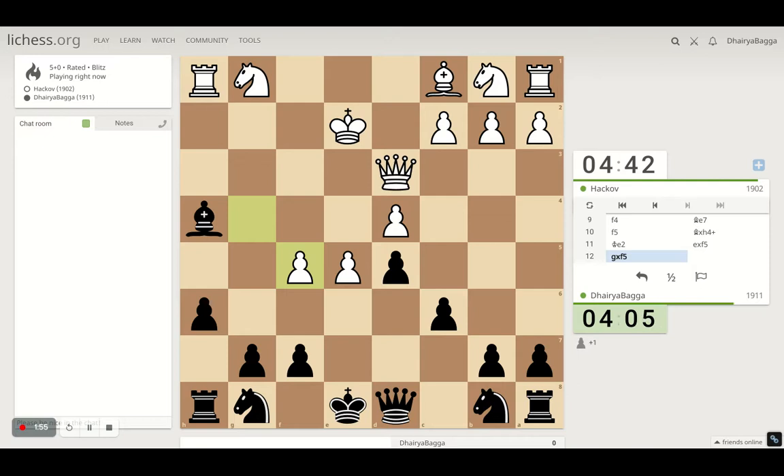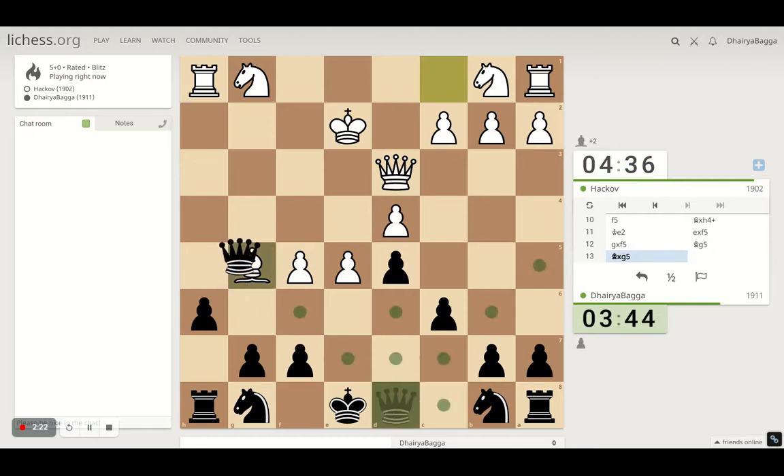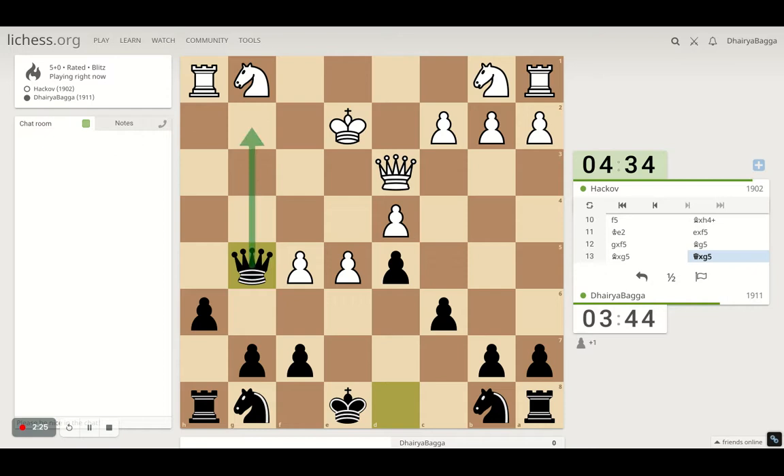He takes back with the pawn. I think I should just bring my bishop back here. We can exchange bishops as well. This king is in the center, so is mine, but I can take with the queen now, threatening to go on g2 with a check and then taking on the rook.